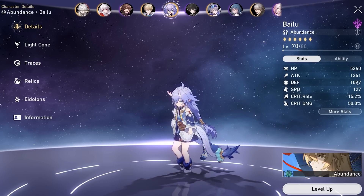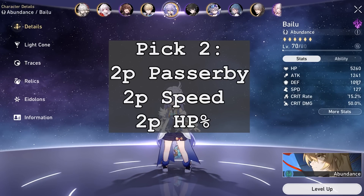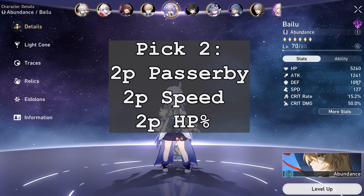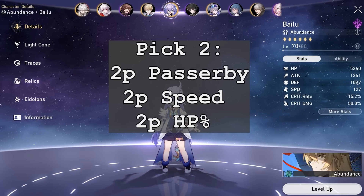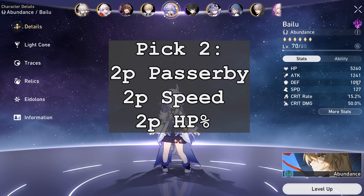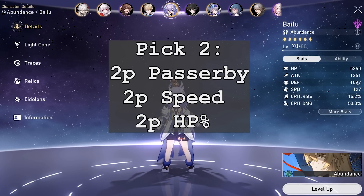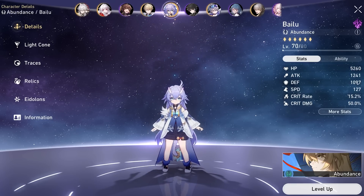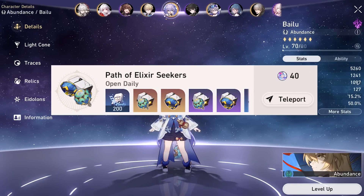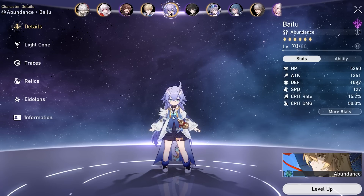For 2-piece plus 2-piece sets, you could go for any combination out of the HP set, the speed set, and the Passerby set. I personally think going for the 2-piece Passerby is the most valuable, as it gives outgoing healing which cannot be obtained as a substat. For the other 2-piece, you can choose between speed and HP depending on substats and your needs. Both speed and HP are in the same domain, making it efficient to farm and decide which to put on.